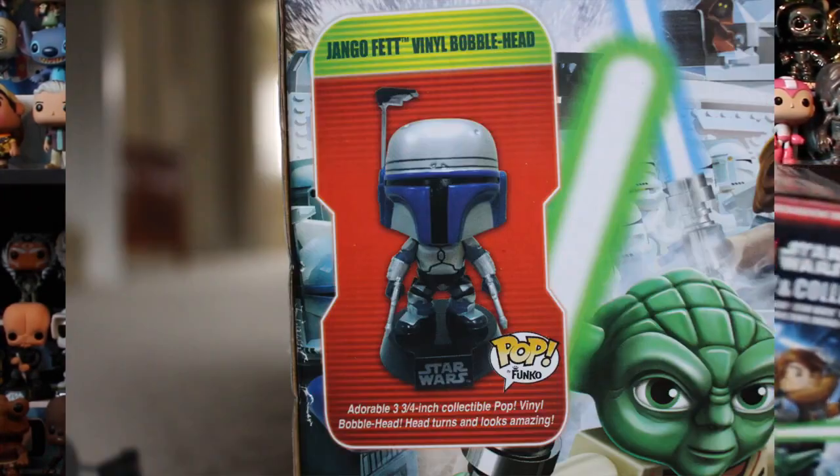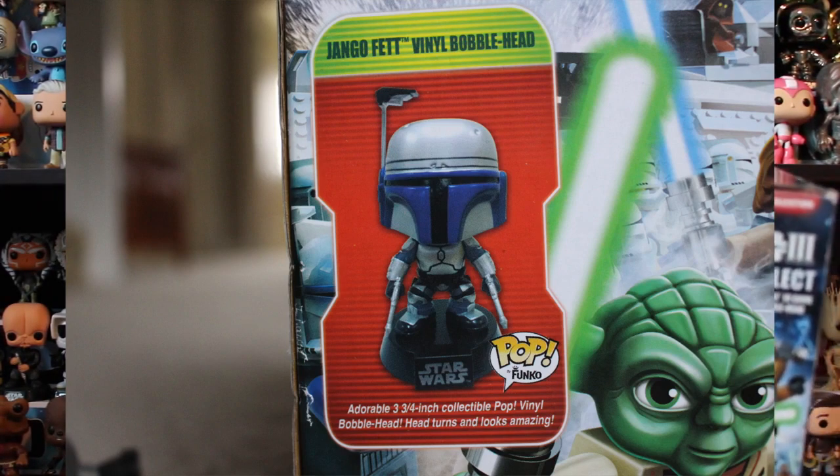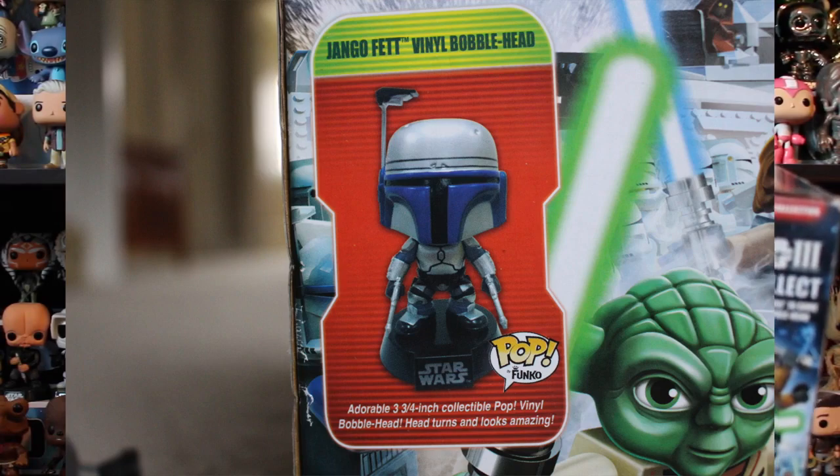The one thing I don't like about it — I don't keep them on the Star Wars bases anyway — but they normally have little pegs so you can stick the character into the base, and this one doesn't. I have no clue why they never put pegs on this one. On the back here it says: 'adorable three and three-quarter inch collectible pop vinyl bobblehead, head turns and looks amazing.' Now, it's a bobblehead, so I wouldn't really want to turn the head, but yes, it does turn.